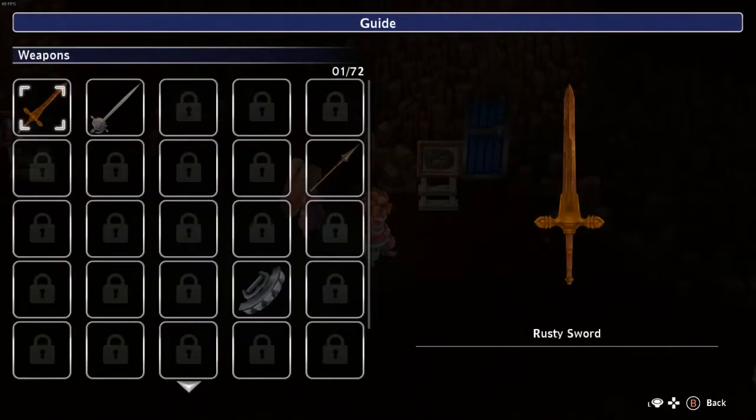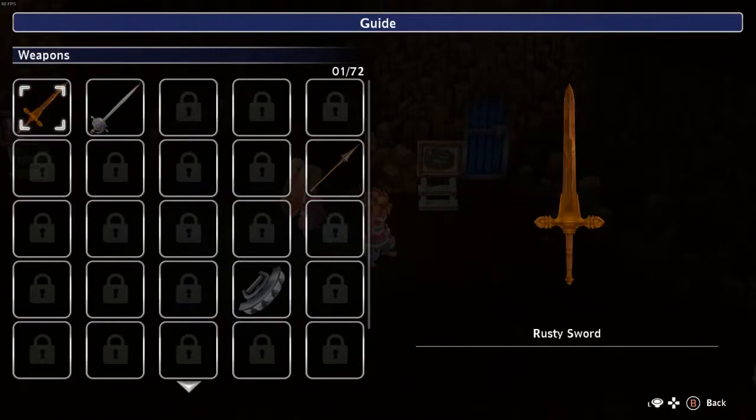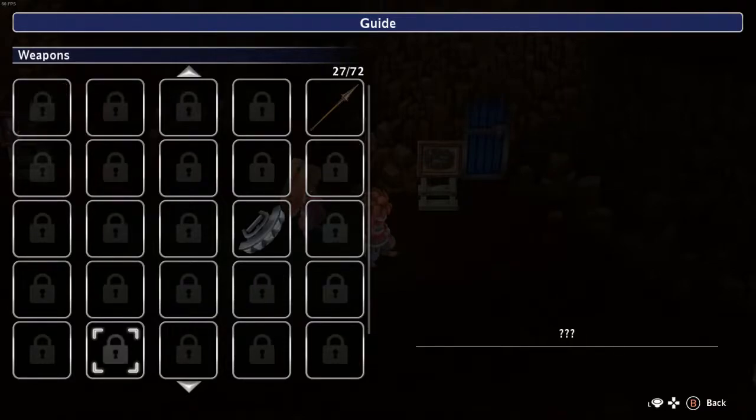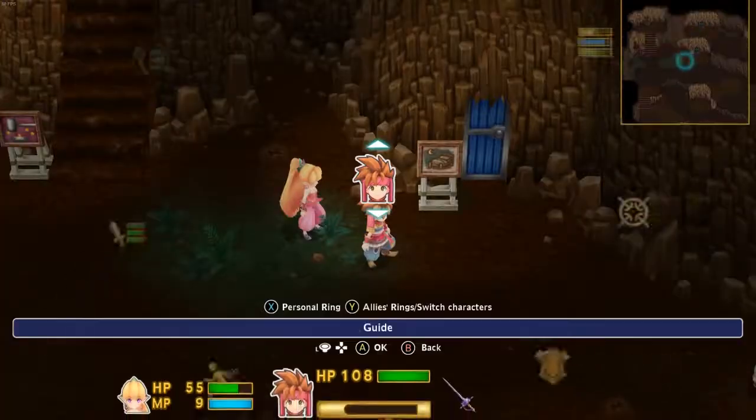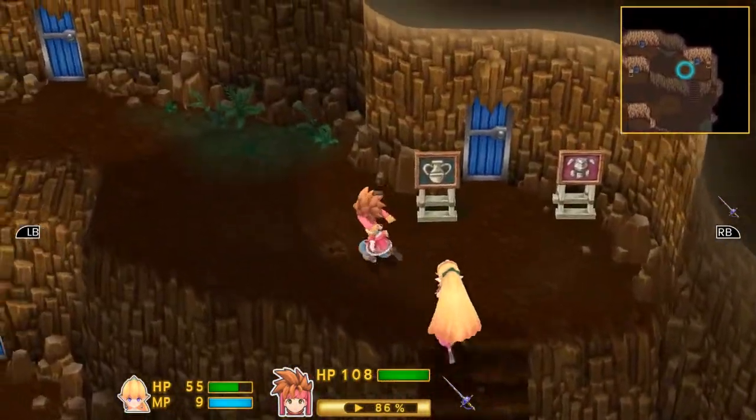'Maybe — I think the Mana Sword has imbued my hammer with some of its power! I'll try it out and forge a new axe for you — come back in a little while.' Let's look at weapons — it's a rapier now! That was a rusty sword, now it's a rapier.